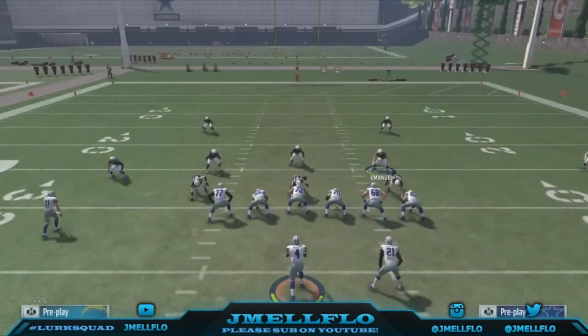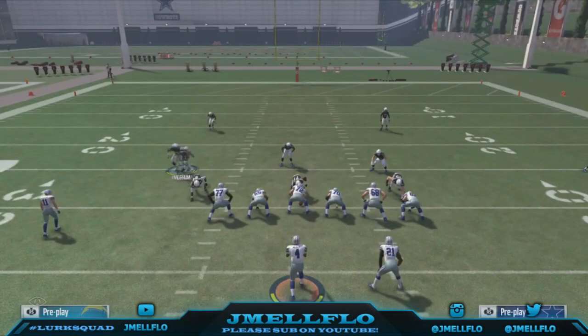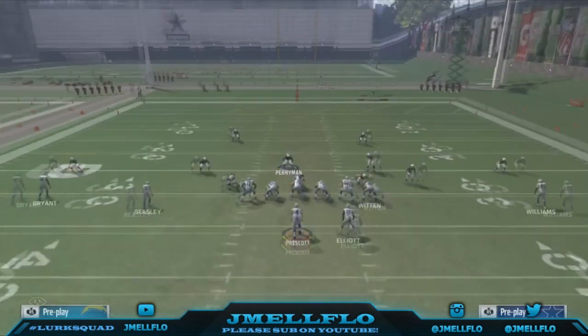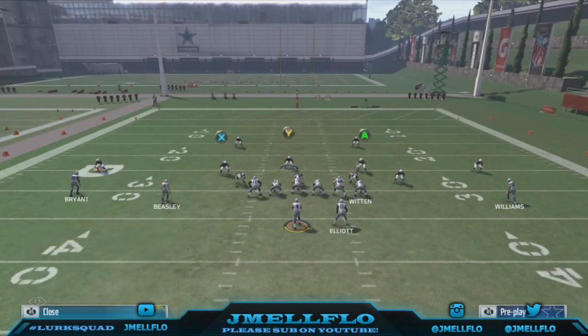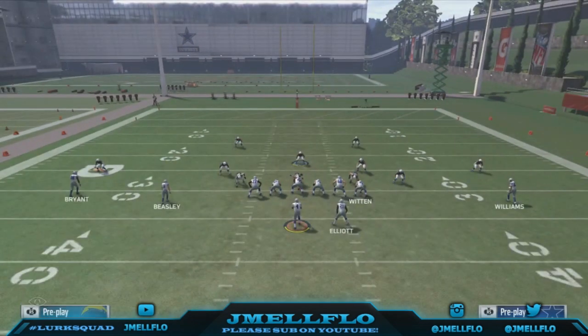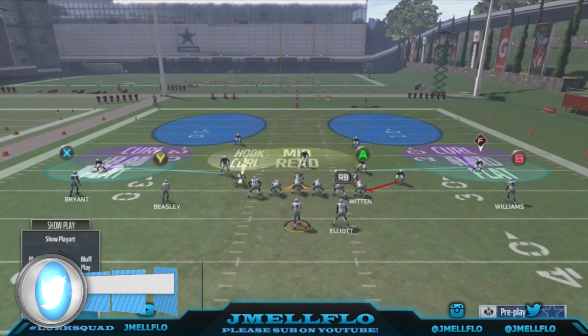It's because of the way these linebackers are set up. This one's hovering right over here, this one's hovering right in the middle, and this one's hovering right over the tight end. You can do so many things with this coverage — it's ridiculous. Look at the stuff you can do, and you don't even have to blitz that guy. The stuff you can do with this coverage is just immaculate.